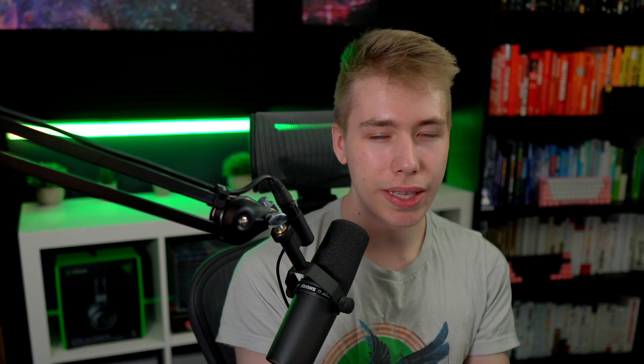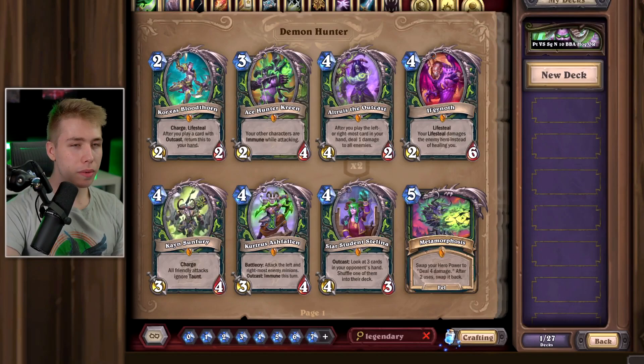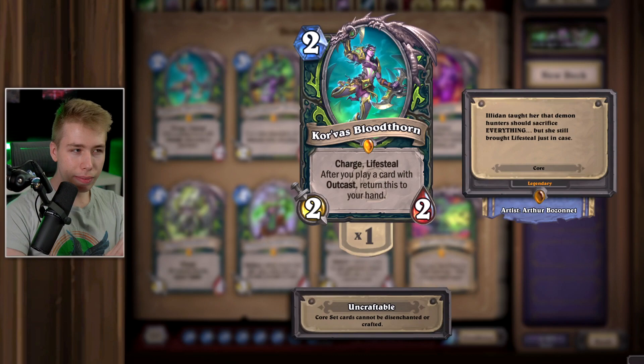Quick disclaimer: if you happen to get legendaries in Forged in the Barrens that you're not sure about keeping, I have a video about that expansion. There are achievements in this game that give you Tavern Pass XP or gold, so get the achievements first if you really want to, then disenchant the card if it's really bad. And now, here's the video, starting with Demon Hunter. Because I'm not too sure about every single card being in a core set, sometimes I will misclick.